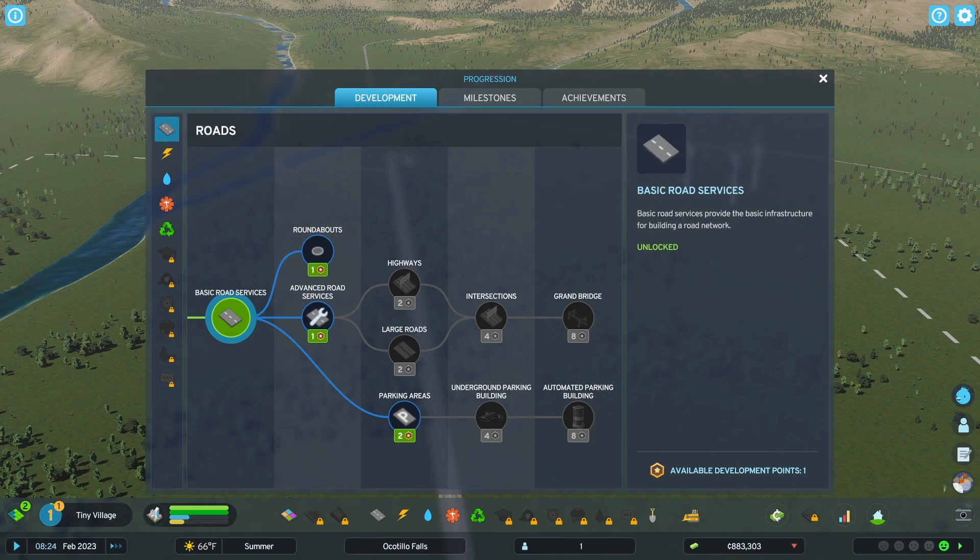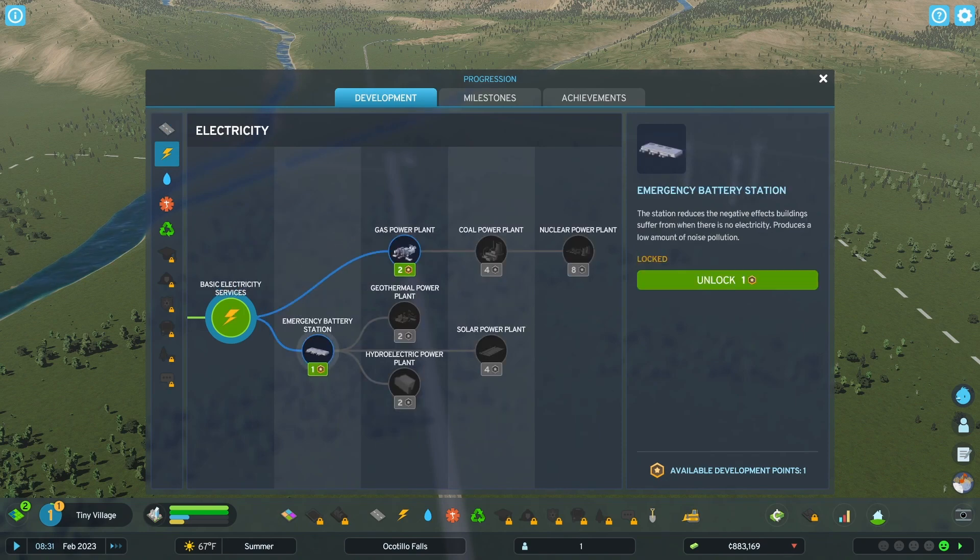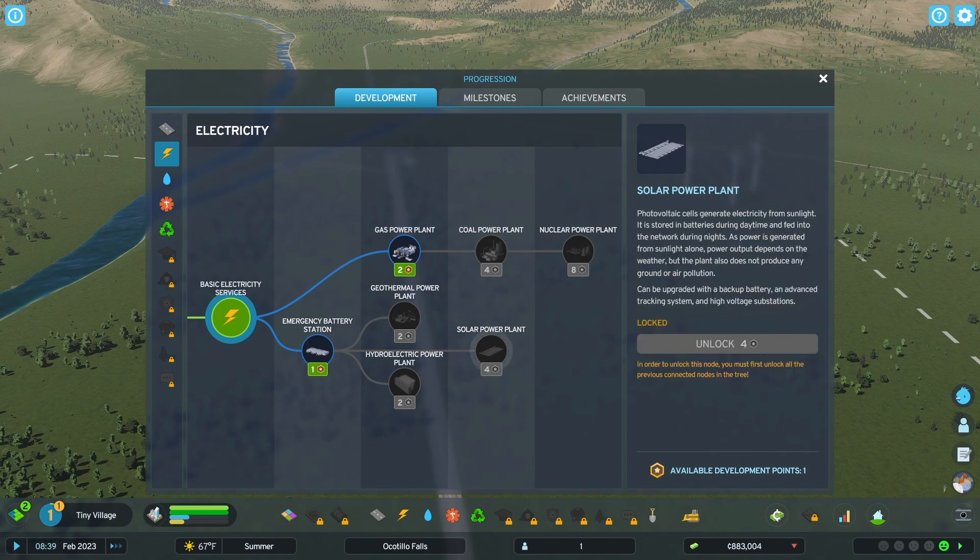So this is roads — this is roundabouts, advanced road services, road maintenance facilities, traffic lights and signs, as well as roadside decorations. Power: this is the emergency battery station — the station reduces the negative effects buildings suffer from when there is no electricity, reduces a low amount of noise pollution. And there's a gas power plant, and a solar power plant — so we want to work our way to that.